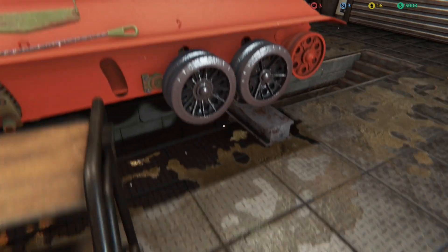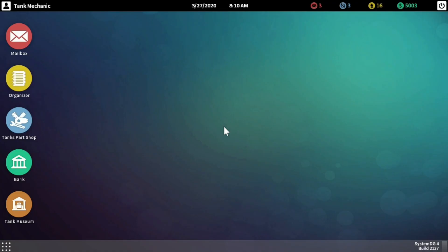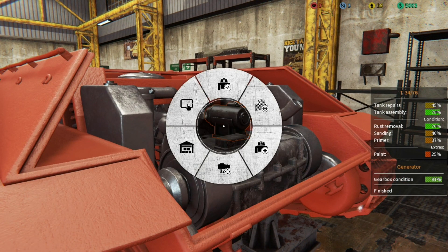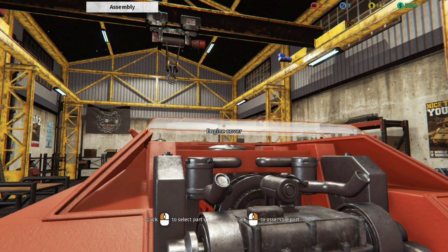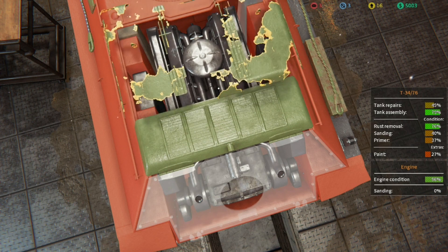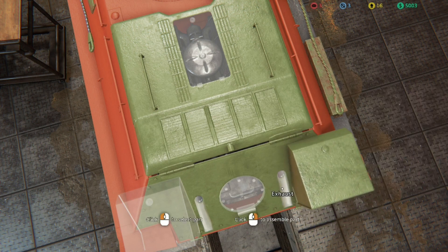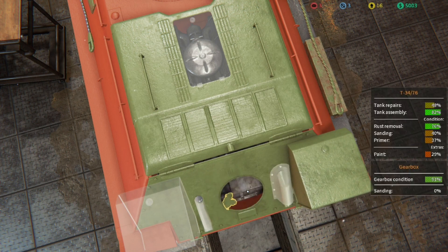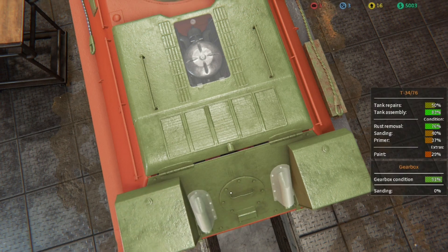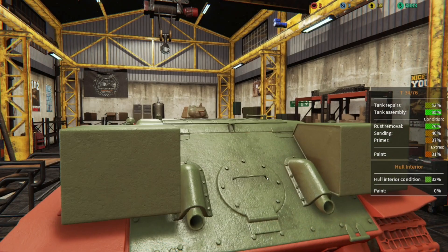There we go, we need to go to assembly mode. My main problem right now is that on several other games I play, E is the 'magic do everything' button — but not in this one. In this one it's R, and it's so close. First world YouTube problems: the buttons aren't the same.